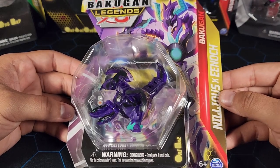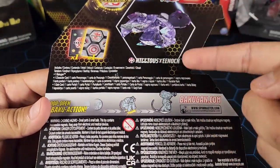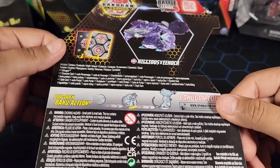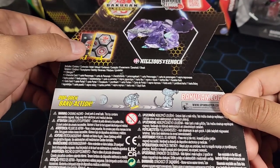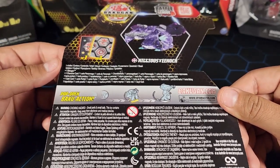Let's take a look at the back of this box. As you can see, all Darkus — Nilias and Enoch — looks pretty cool right there. We do have a character card and a gate card, and that is it for this pack.